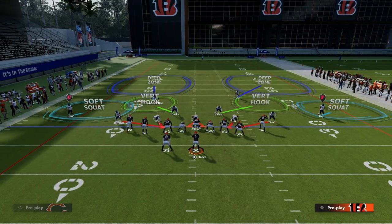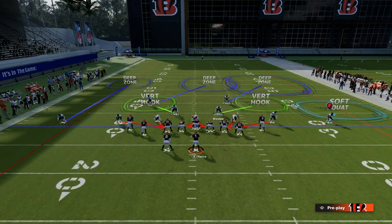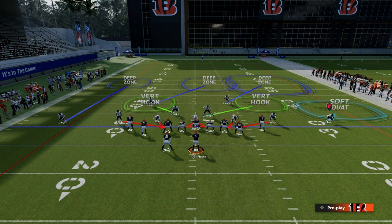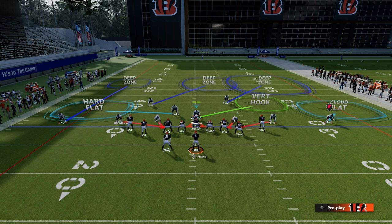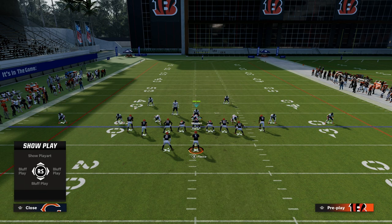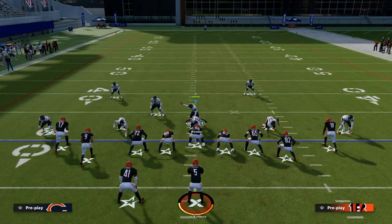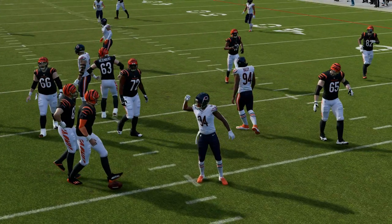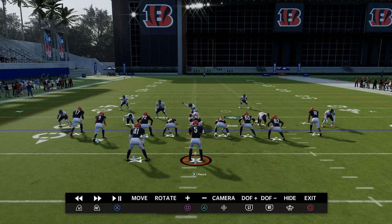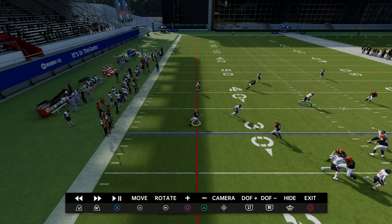Another thing you can do to make that linebacker better against running back seam streaks — for example, if they're running four verticals where they streak the running back — out of the SIN-4 or SIN-5 version, instead of putting that linebacker in a purple zone, we're going to put him in a hard flat. We're also going to put a cloud over on the right side, which will let us stop both flat routes simultaneously. The pressure is going to bust the pipe of the formation, and the zero-yard hard flat will cover the running back long enough and split the difference between the two routes.